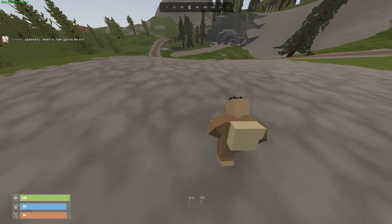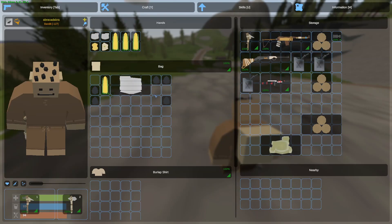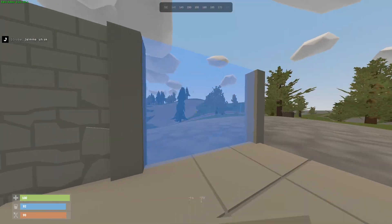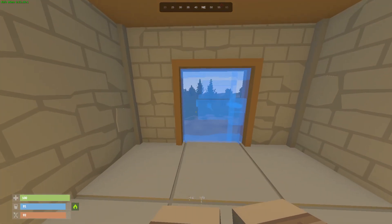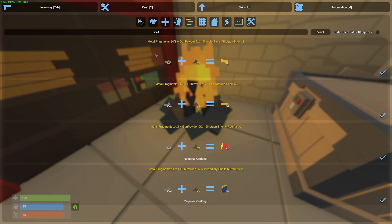I'm gonna build my base here, very close to military tunnels and at the same time very close to Junkyard. I've noticed there's a lot of sulfur and stone around. I'm just gonna build it right over here. We got 50 stone, and now I'm just gonna build a 2x1. Base is finished.